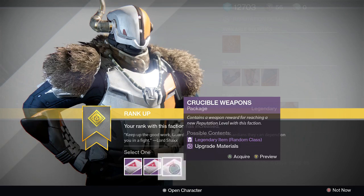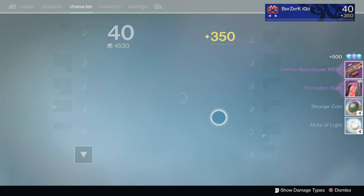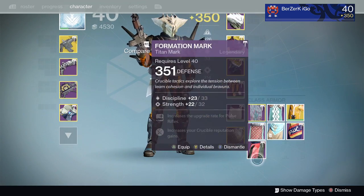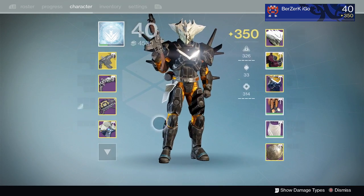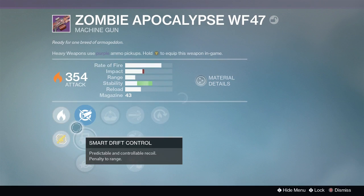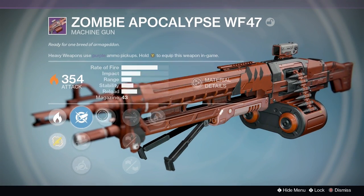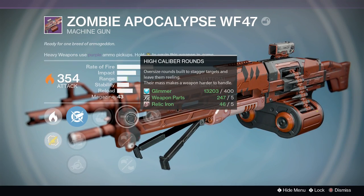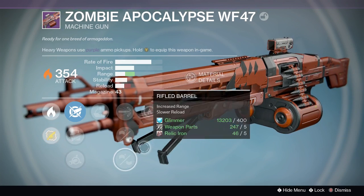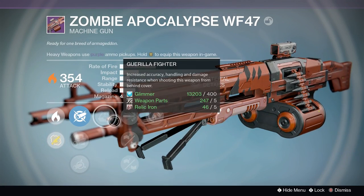Next up, we got a Crucible Package. I'm going to choose the weapons every time. We got the Zombie Apocalypse — I believe that's a Year One Heavy Machine Gun. The Titan Mark is 351 again — I've gotten so many 351s and 350s. The Zombie Apocalypse is 354, which is a good change of pace. Perks: Smart Drift Control, Soft Ballistics, Guerilla Fighter, High Caliber Rounds, Oiled Frame, Rifle Barrel, and Hot Swap. I don't think I'll hang on to that, but who knows.